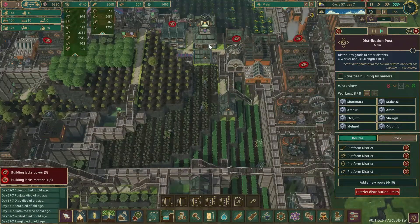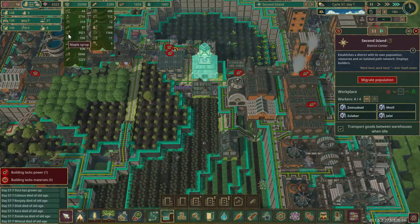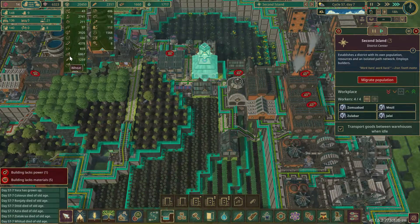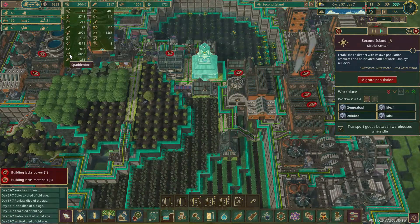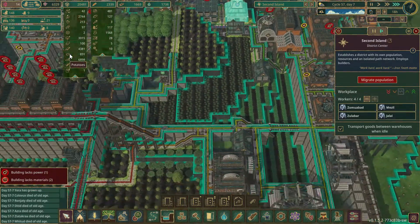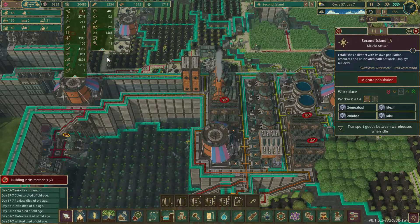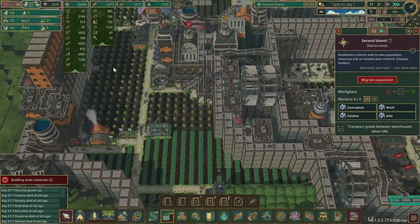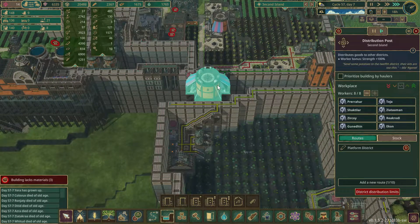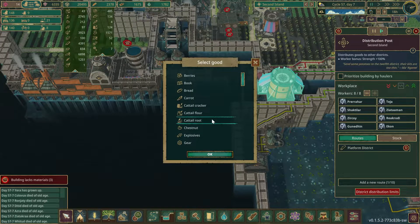In this district, we have maple syrup, planks, some potatoes, and a whole lot of spatter dock — more than I could probably use. We've got way too much, so what I'm thinking is we need to send spatter dock over to the other district.